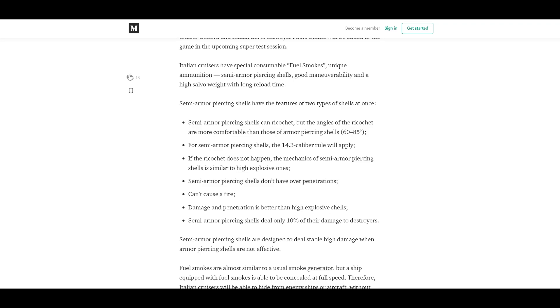The SAP shells behave similarly to high explosive — they just penetrate and explode and do damage. Semi-armor piercing shells don't do overpenetrations, so that's a good perk. Looking at the amount of damage they can do, Italian cruisers look like they're going to be able to put out some pretty consistent damage. However, SAP doesn't cause any fires, so your damage is really going to be coming from sheer penetration damage alone.